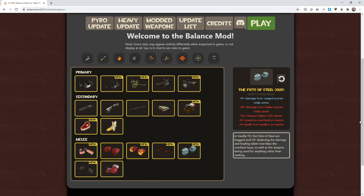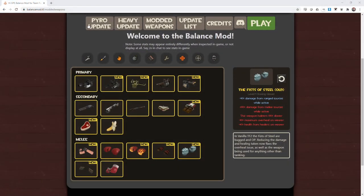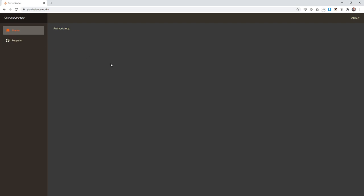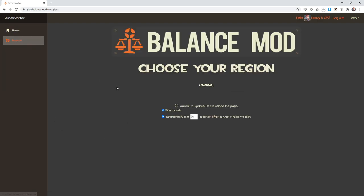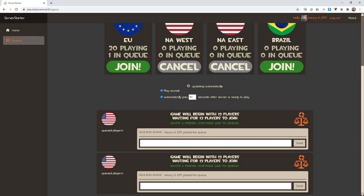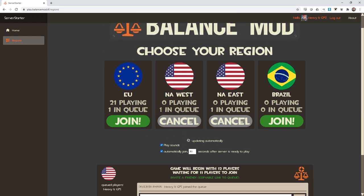So thank you for watching, and I'll see you in the next video. Be sure to do the play.balancemod.tf - if you just want to play, you don't have to commit. Let's go there right now. You can just click here - Play - and that brings you to our matchmaker page. You just kind of log in, it's going to authorize because it uses your Steam ID to put you in a server. Right now we're playing on EU, but you can play on all of them. You can join a server, and there's players in the queue - it says how many. You also get a nice little link you can copy and share. This is something we've been working on - see you in the next video, bye bye!